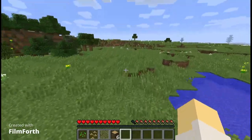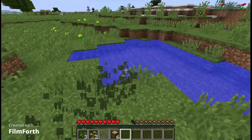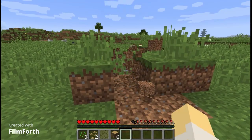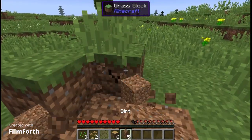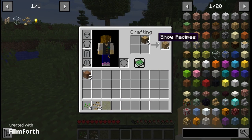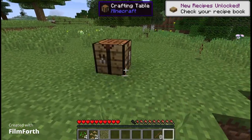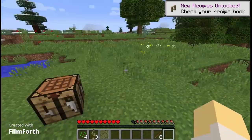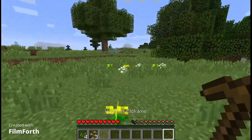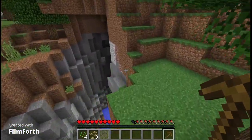Found sheep. Found a lot of sheep. This looks like a good spot — I'll just clear this area out. Let's click that, then we'll grab stone and get stone tools.